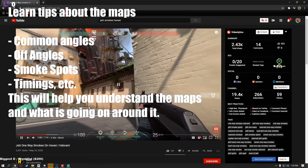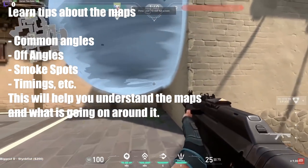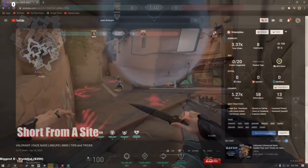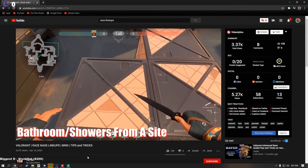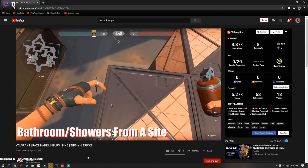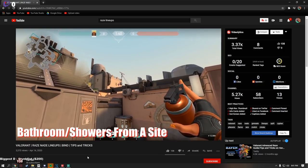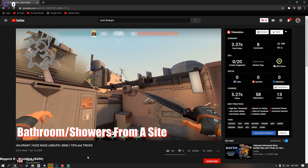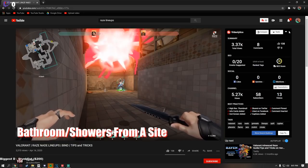Learning the maps and how to use utility properly is tip number 2. You can learn lineups for each character and it's highly recommended that you do so, as lineups greatly increase the efficacy of your utility. For example, a Jett smoke or a Raze lineup — you can throw a Jett smoke without peeking using a lineup, and you can have Raze grenade lineups that go exactly where you want them to maximize effectiveness.